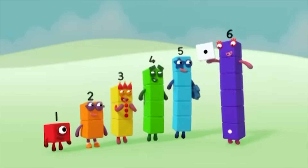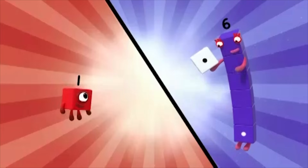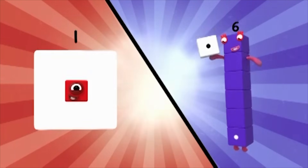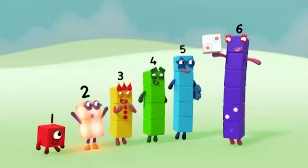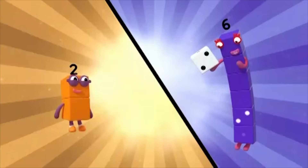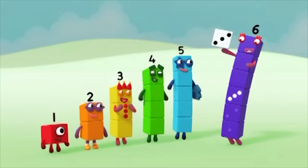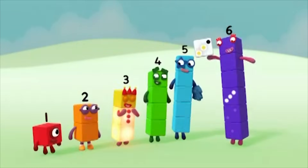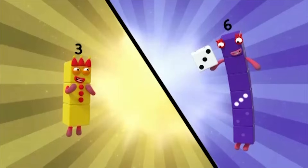When you see your number, make the shape. One. Two — two spots on the dice. Make the shape. One, two, three — three spots on the dice. Make the shape. Three.